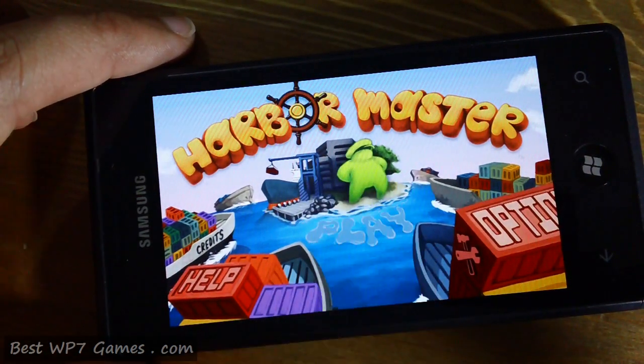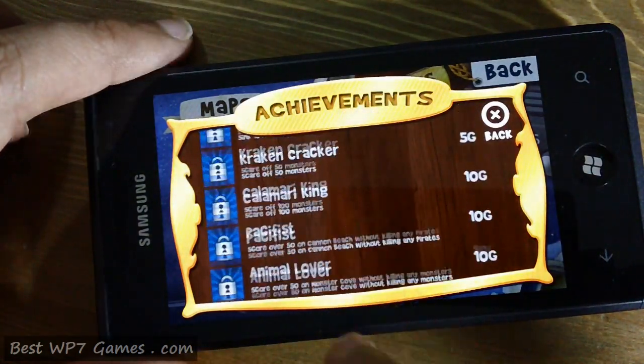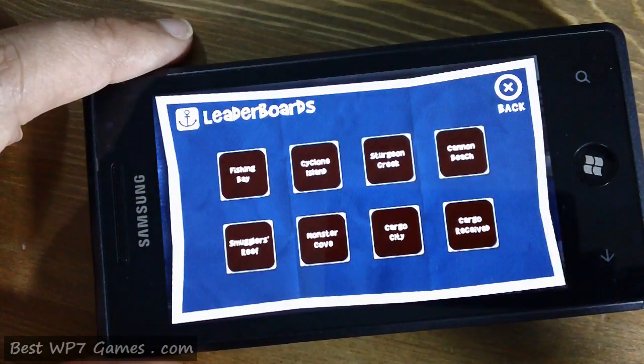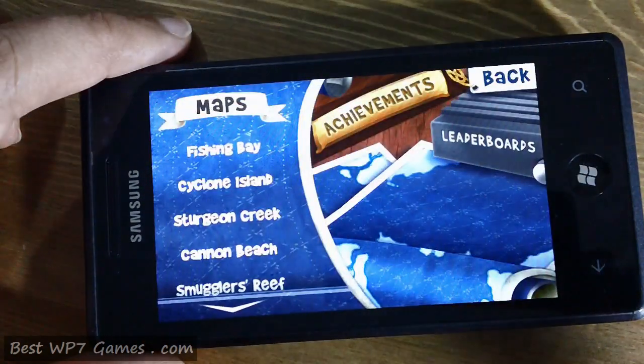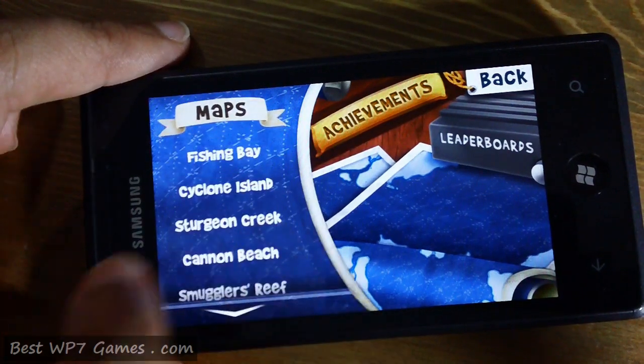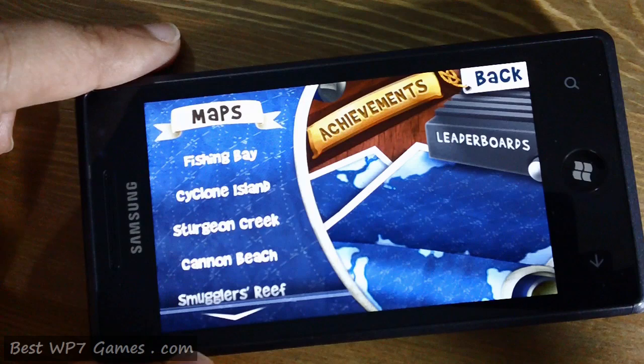Let's quickly get into the game. You've got your achievements, this being an Xbox Live game, and leaderboards for all 8 maps that are available within the game. You can pick any one of the maps at any point in time. Let's go in order and start with Fishing Bay.